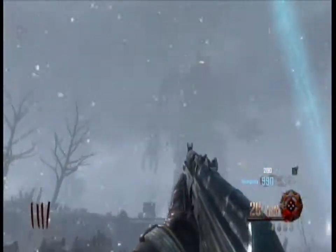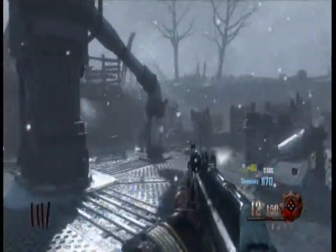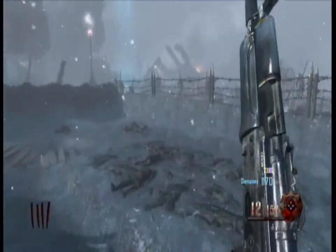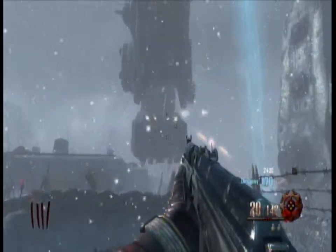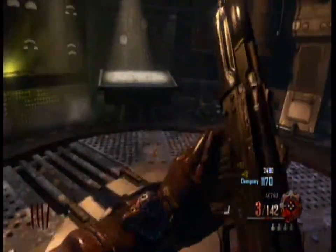Here's a quick video on how to get inside the robot head on the new map Origins. You're going to want to stand in one of the footprints you see. When the foot that's lit up with yellow lights goes to step on you, shoot at the bottom of the foot, a little door will open, and when it steps down you will go inside the foot and it will bring you to the head.